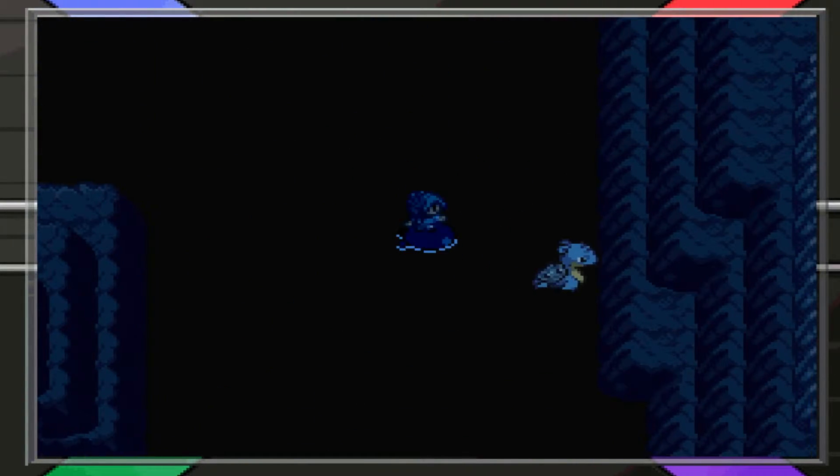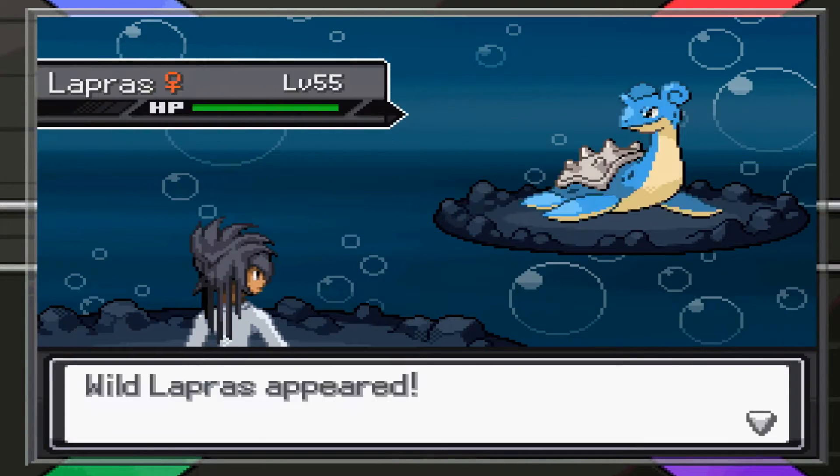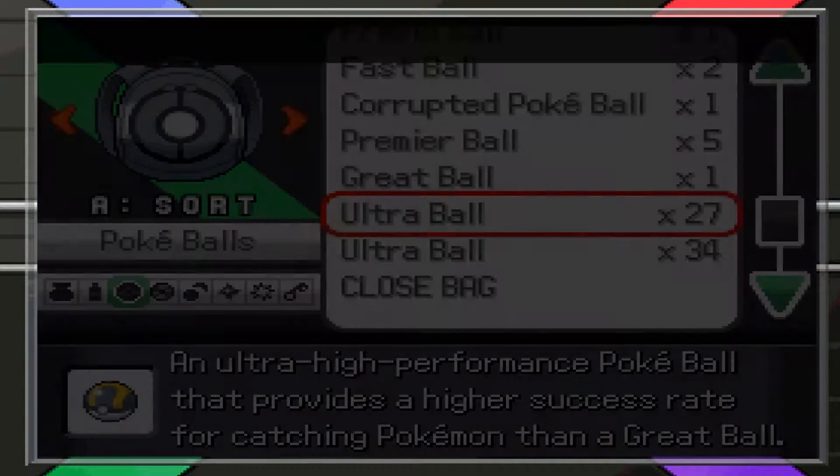Come here, come here — get your butt over here. Lapras, come here. Thank you. 55, that's not too bad. All right, let's do an ultra ball.